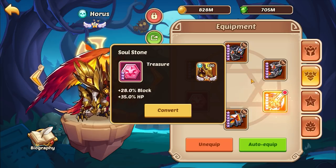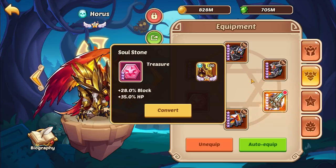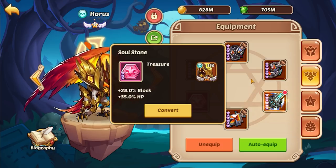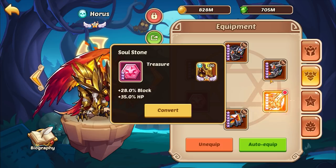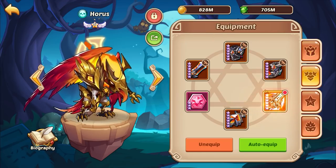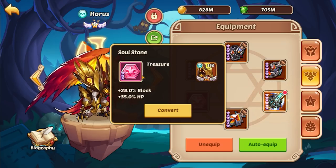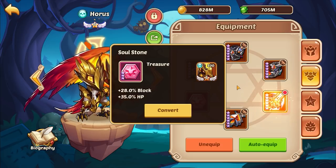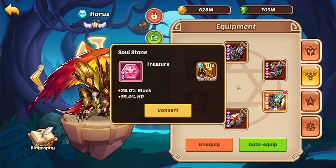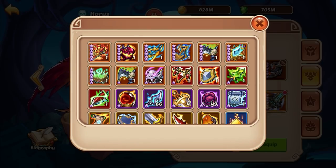When it comes to the soul stone, you should be rolling block and HP. In the past people ran an attack stone, but you really want to get as much block as possible. For Sealant you have to hit that magic block number — our Horace is at 113% block and you want to be over at least 100%. The block HP stone is the best for him if you want him to perform well in both PvP and Sealant.